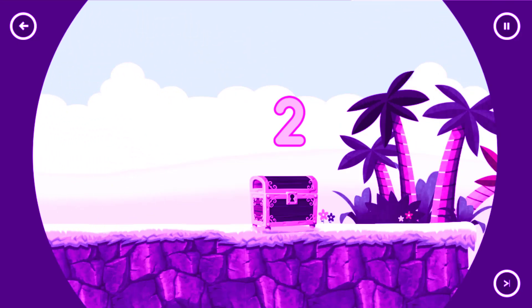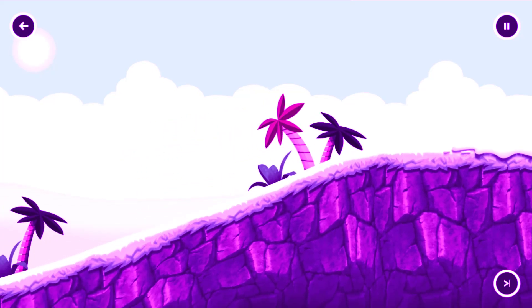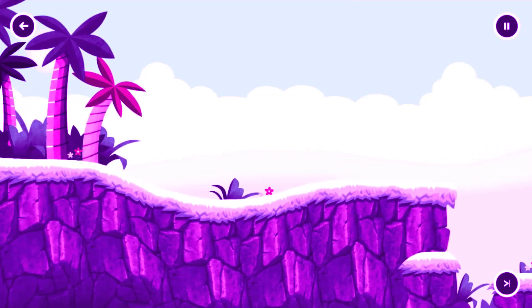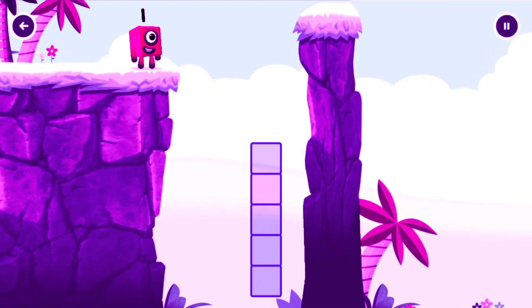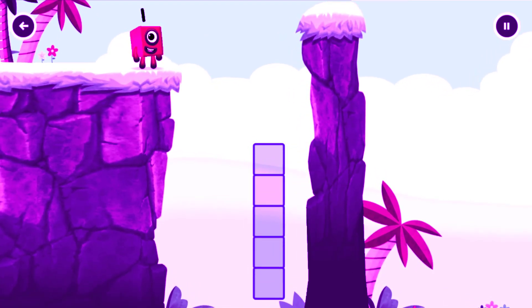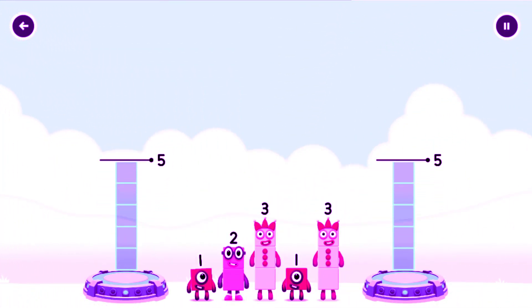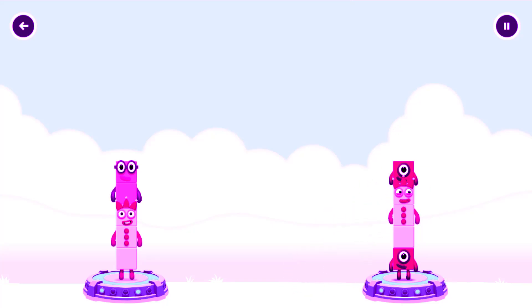Numberland. How can we share the number blocks evenly to make two groups of five? 3, 2, 1. Three. One. Three plus two equals five. Three. One.